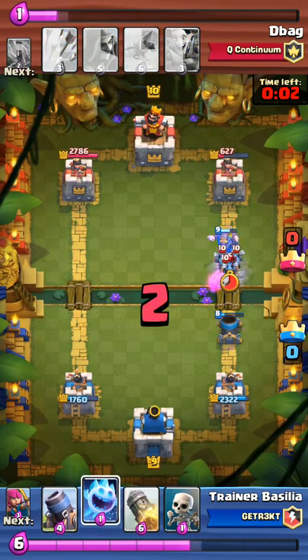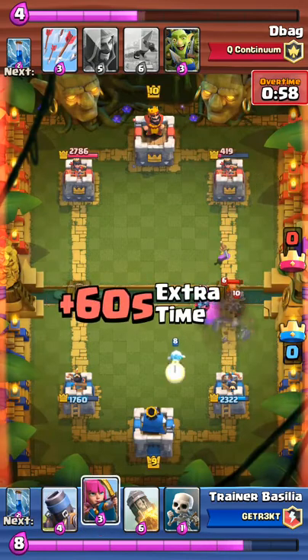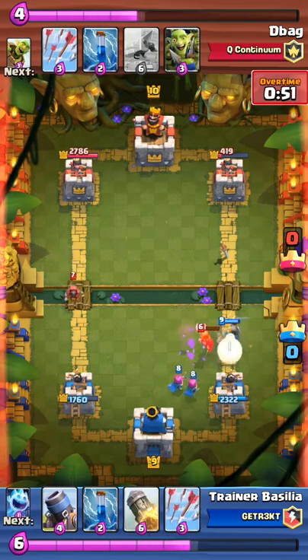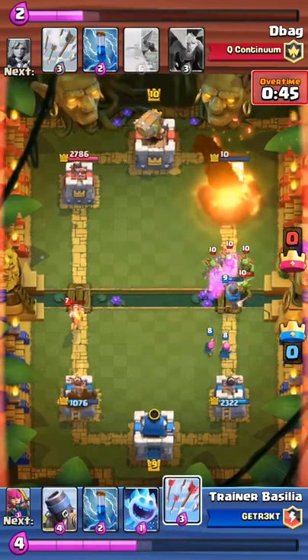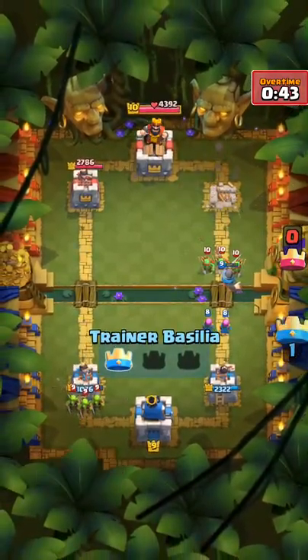Now I'm going to start mortar cycling. It's going to get one more shot — same deal as last time: rocket arrow. I do skeletons to drag the valk off. Going to totally forget about that wizard on the other side. We're going to rocket and then arrow again — we could have just zapped it also. That was a good game.